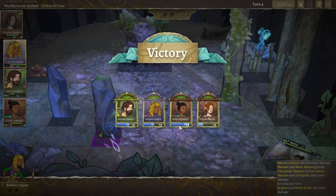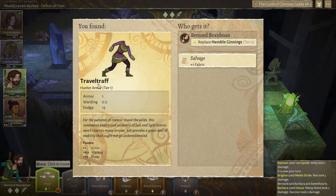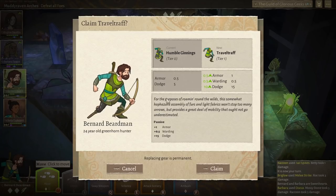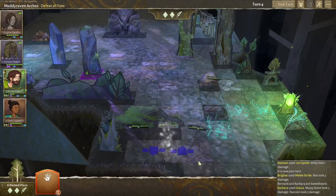Travel Traff. Hunter armor — give Bernard some better armor. He's got a peg leg because he lost his leg, so now he has a peg leg. That's brilliant — I mean, it's not brilliant that he lost his leg, but I like the fact that it's factored into the game.